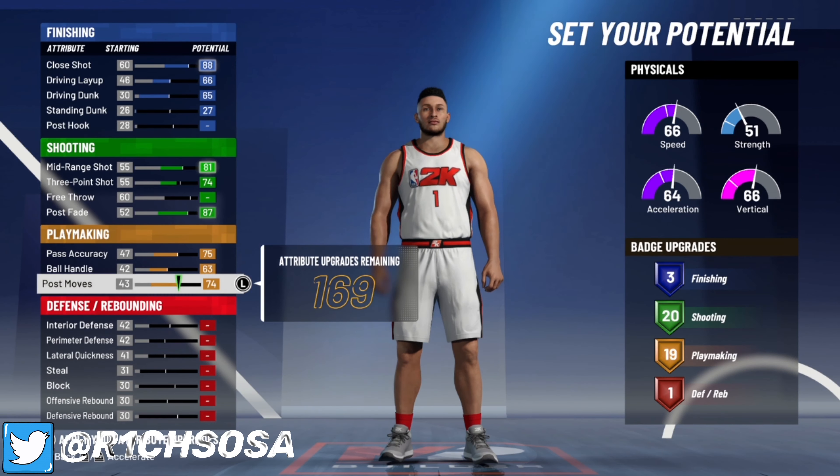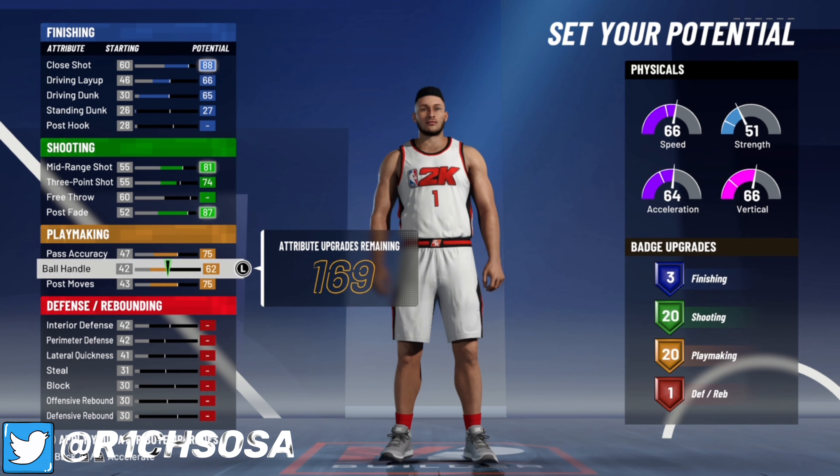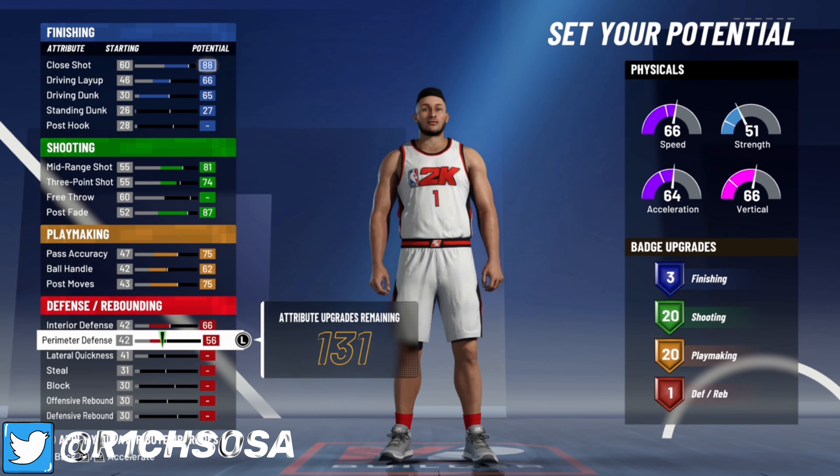Max out your pass accuracy, your ball handle, and your post moves, then take one tick off your ball handle to make it a 62. That's going to give you 20 playmaking badges.